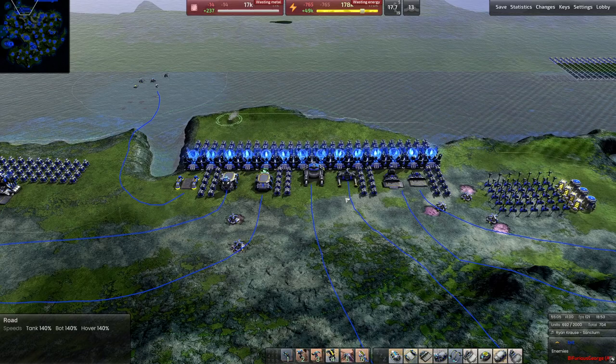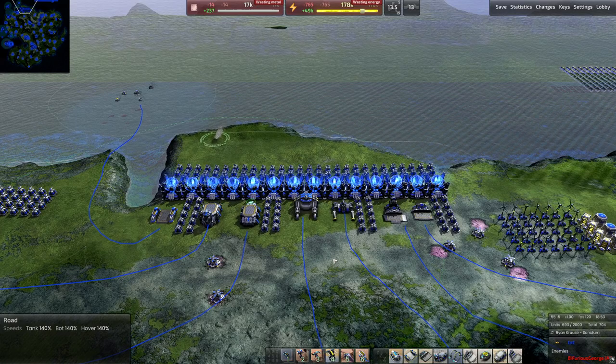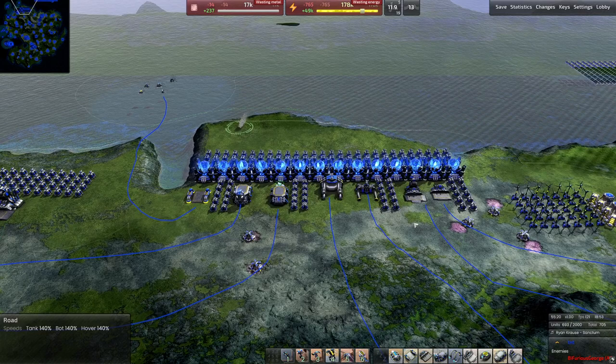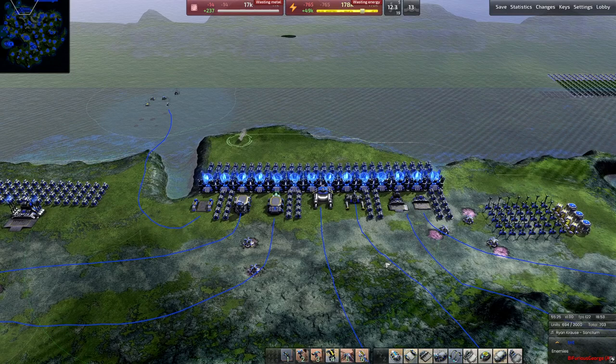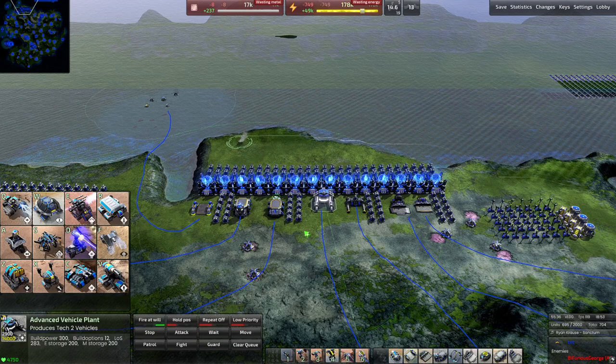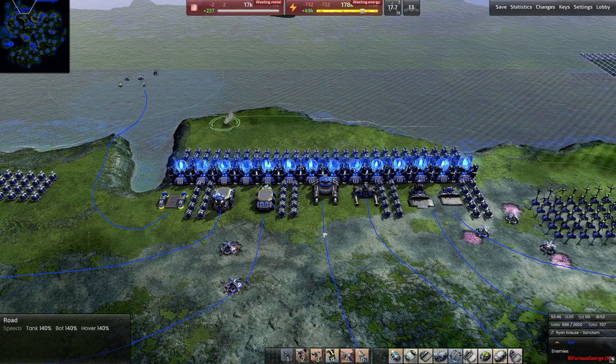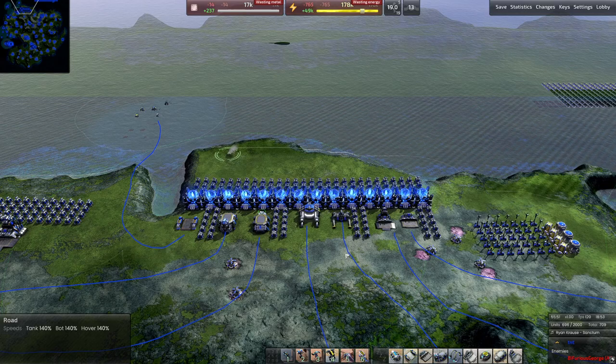Hello everyone and welcome back to the Brightworks. Today we're going to be taking a long look at every unit available to the Armada faction in Beyond All Reason. This is going to be a long video, but I will break it up into different parts based on the lab that each unit comes from. If you're looking for a specific unit, check the timestamps to find which lab it comes from. Otherwise, feel free to enjoy as we delve into every single unit the Armada faction can use.